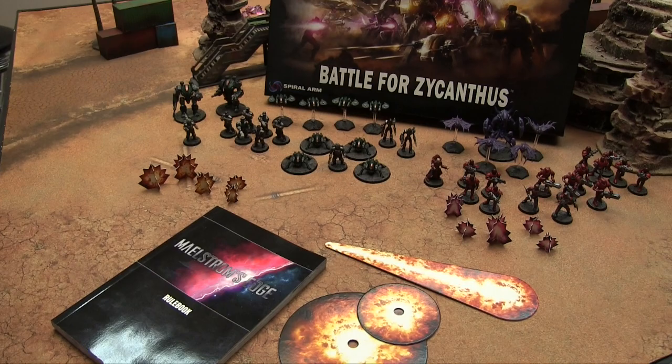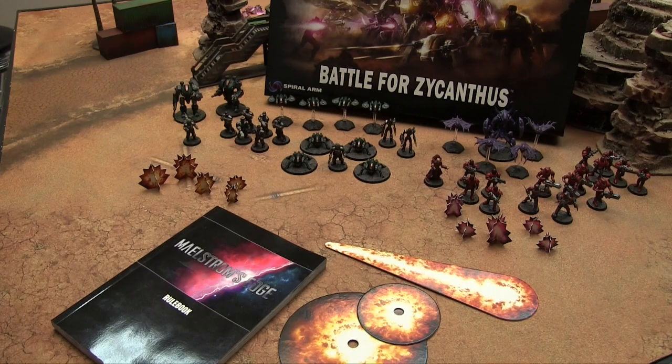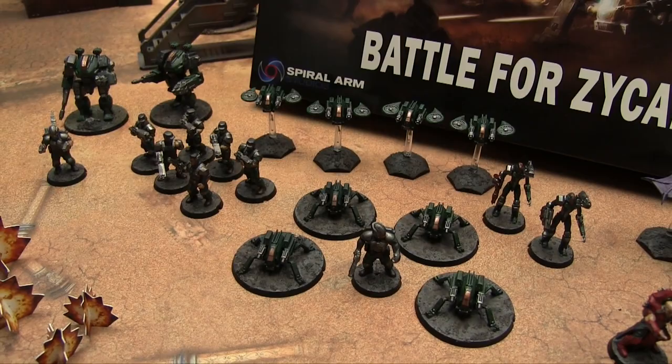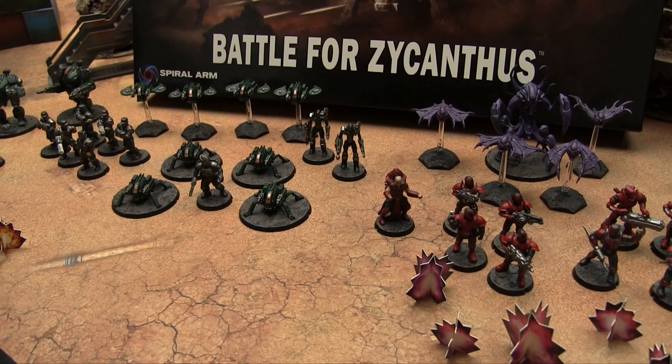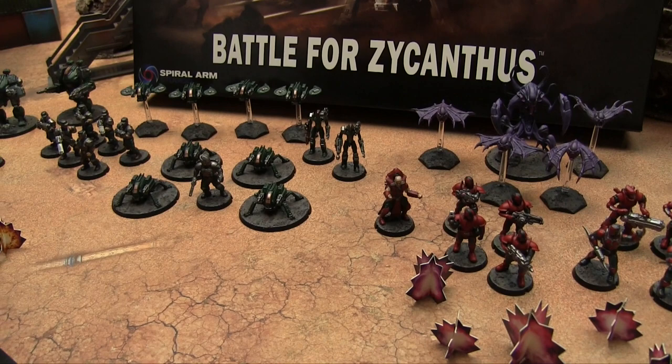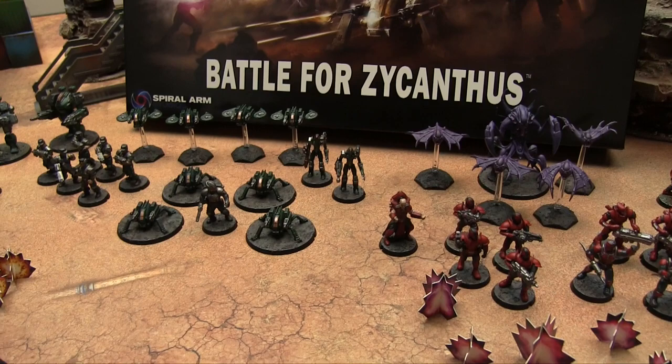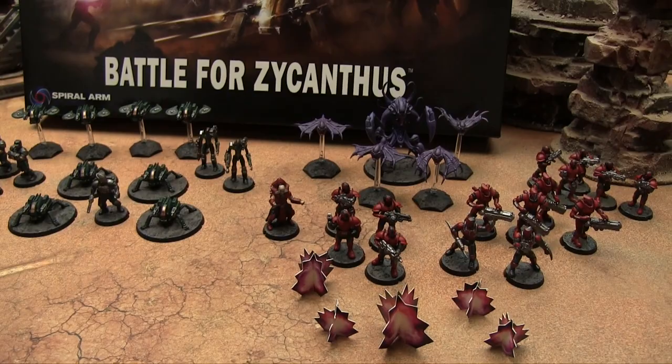It's worth noting these models are all hard styrene — GW plastic, same kind of plastic, you glue it with polystyrene cement. There's also a scenery accessories pack — instead of a full range of buildings, they made a kit of ladders, doors, edges, and consoles so you can take any blocky shape and make terrain out of it. You can take anything pulled from your garbage or an interesting shaped container and make it a piece of scenery, and do it over and over again.